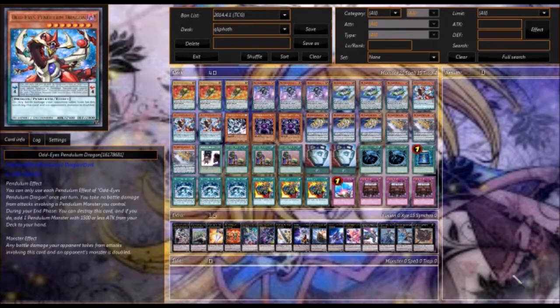Then we have Odd Eyes Pendulum Dragon. He can only search out Tool, which I'm pretty certain is why Tool has such low attack. Yet he's really great because he can be that other scale number, and we can pendulum summon all of the monsters.